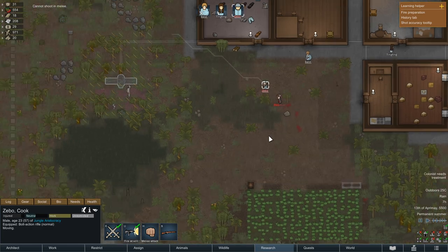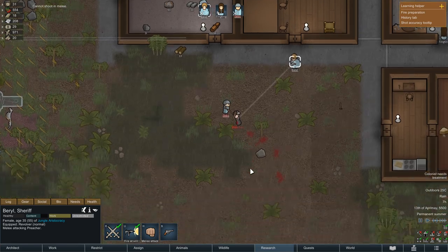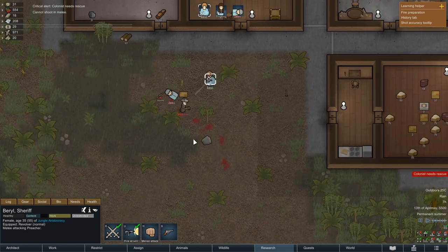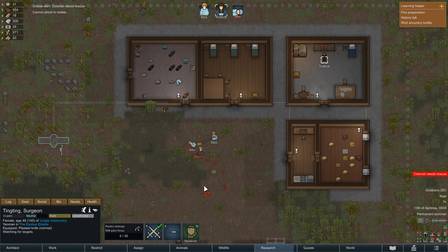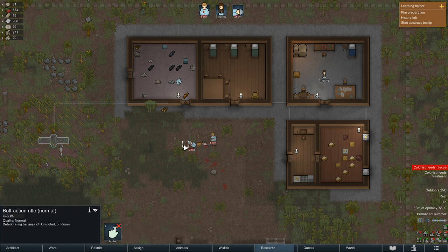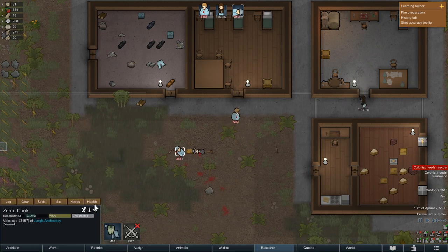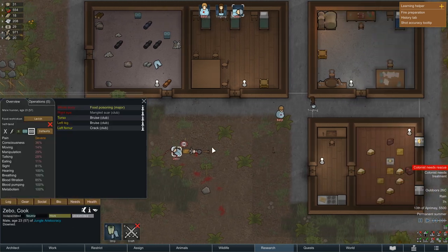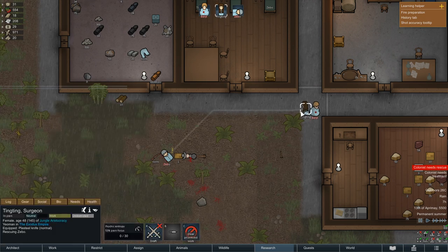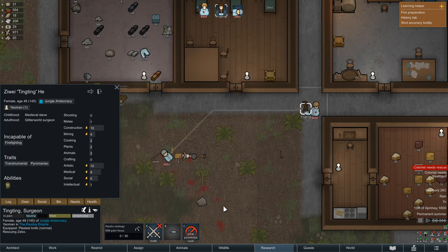Can we shoot? Not really. He has a melee weapon. Don't tell me that we are gonna die like this. Tintin, please rescue Zebo. Now he's dead — wait, Zebo is not dead. He has just a very bad food poisoning. I want to see if Tintin can use his psychic powers to restore him.